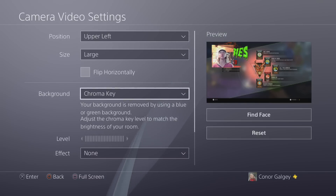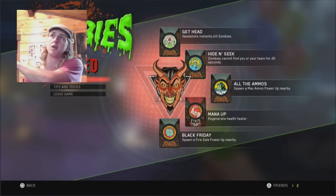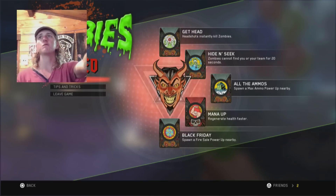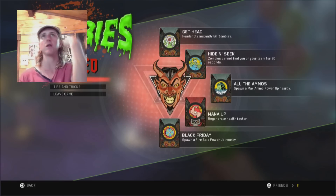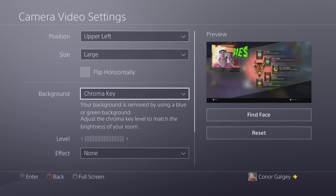Last but not least we can have Chroma Key. For those of you who don't know, chroma key is for green screens. I do have a green screen over there — if I moved it behind me and set up a few lights in front, I could get rid of all the background and just have my body floating on the screen. I don't know if the original PlayStation camera did this, but it is cool.